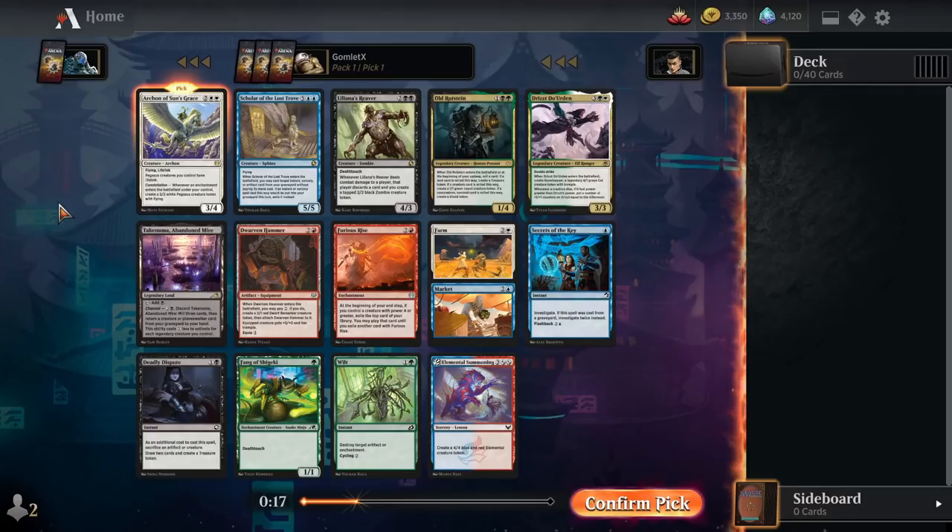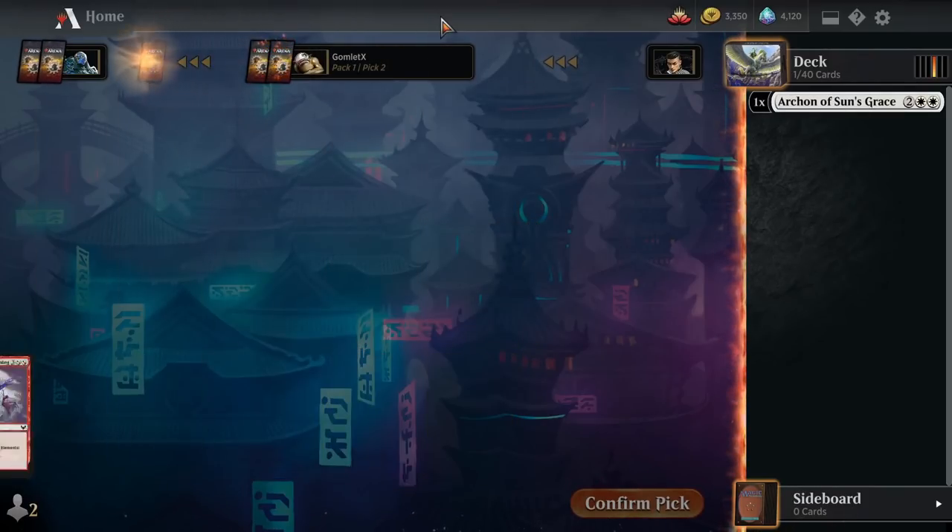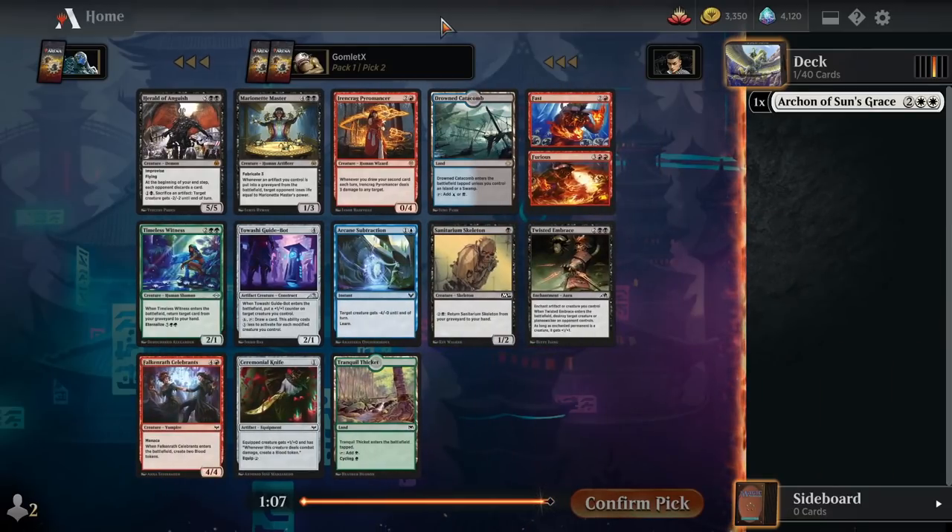There are some other sweet cards in here. The other card I'd be willing to first pick would probably be Scholar of the Lost Trove. This card has always seemed pretty busted in a lot of cubes. It has a lot of mana — 7-mana for a 5/5 Flyer — but when it enters the battlefield, you can recast an instant, sorcery, or artifact from your graveyard for free. That really makes up for the high mana cost. It's always a pretty large game winner and game ender.